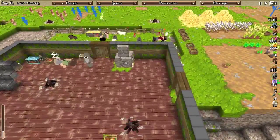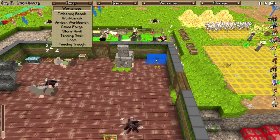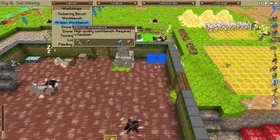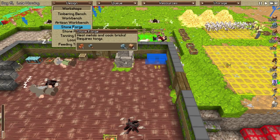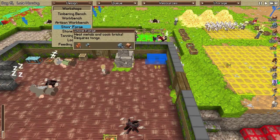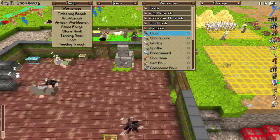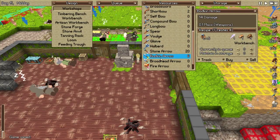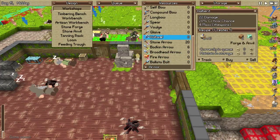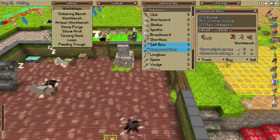Alright, a stonemason is obviously going to need a workbench, so we could put that right there. What else does a stonemason need? Does he need the artisan workbench or is that for a blacksmith? High-quality workbench requires a hammer, stone pick. Let's see — it must be for some of this expensive stuff. Workbench, workbench, workbench — nobody needs a high-quality workbench for any of this stuff.